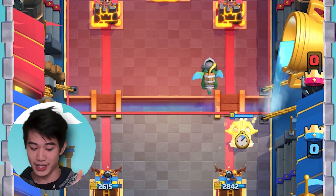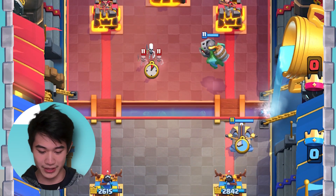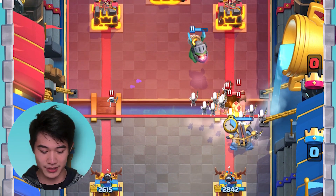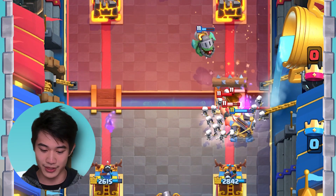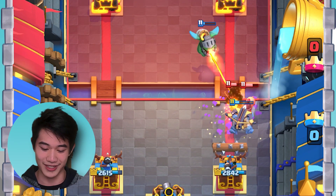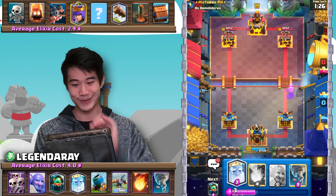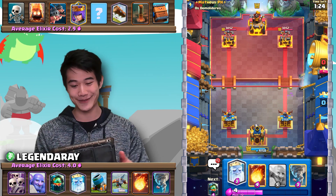Now we go in with the X-Bow. Big moves. Let's go in with our Skarmy here — I doubt he has Elixir for a Log. He has Elixir for a Log. All right, the matchup is pretty much over but I guess I still have to try.